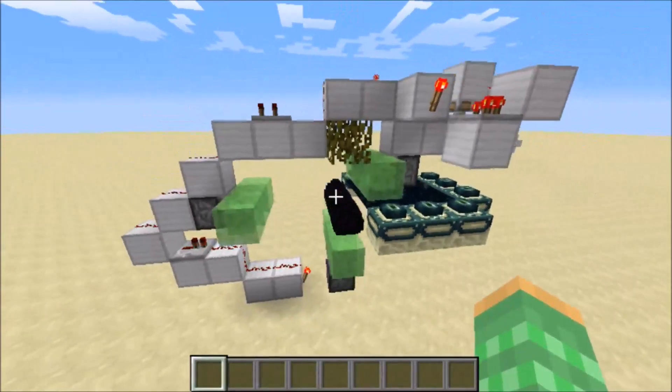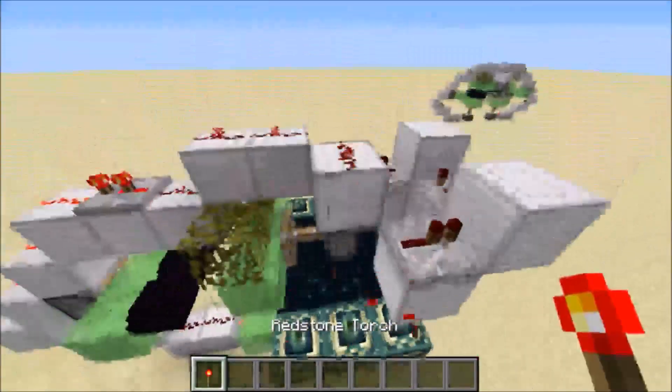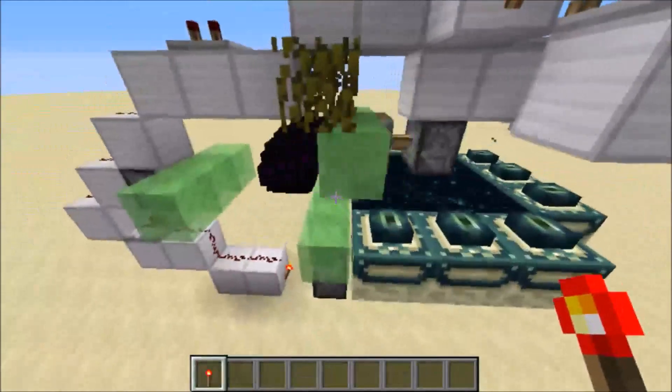You can see it operates at a fairly quick speed as well. So if you want to turn this dragon egg generator off, you can just remove this torch here, and this way the dragon egg will stop, and the dragon eggs will be set on top of this piston here, and once you want to start it up, you just replace that torch and it will start back up again.